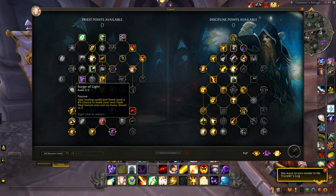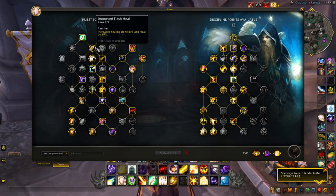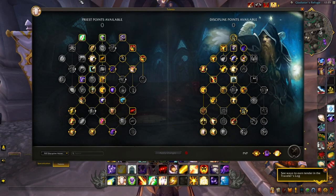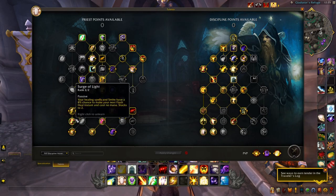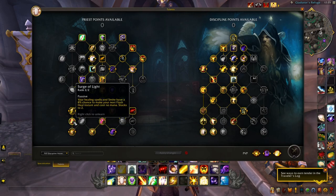Surge of Light — your healing spells and Smite have an 8% chance to make your next Flash Heal an instant cast that costs no mana, stacking up to two charges. This is phenomenal. Any healing spell you cast gives you an 8% proc chance to build up to two instant Flash Heals. It benefits from everything in your Flash Heal-focused build. Make sure you're speccing around that particular build to benefit the most from Surge of Light. Highly recommend this talent.